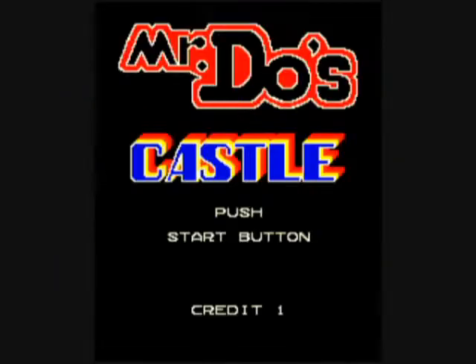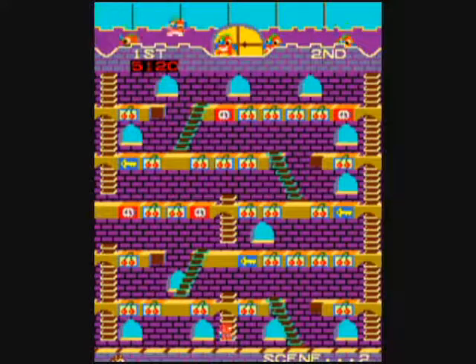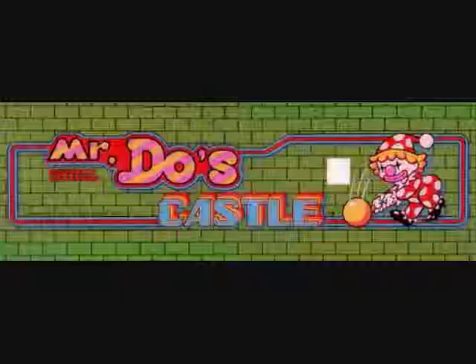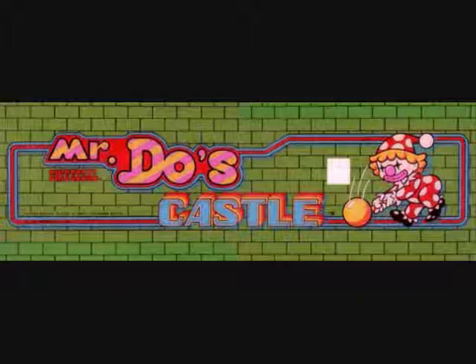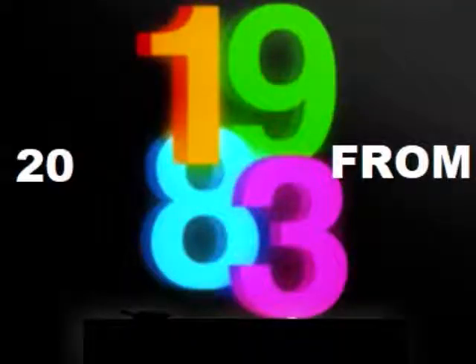In a moment we're gonna take a look at what it's like when you break all the cherry blocks to end a level. But that was Mr. Do's Castle, created by Universal in 1983 — game number 11 in our 20 from 1983 series. Well, I thank you for watching, and I hope you join me for game number 10 with a brand new intro. Bye, folks!